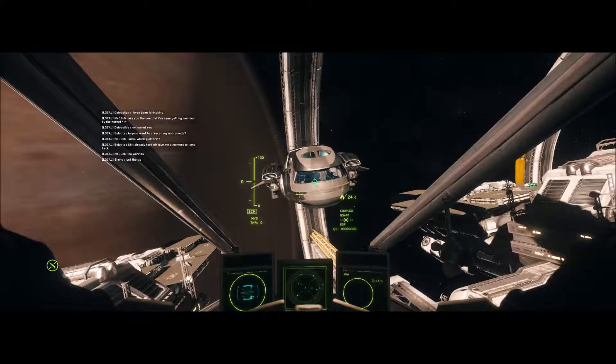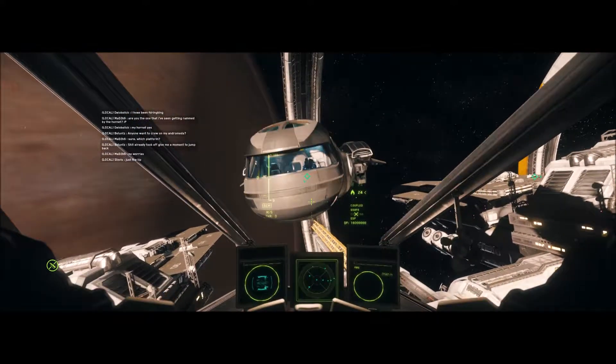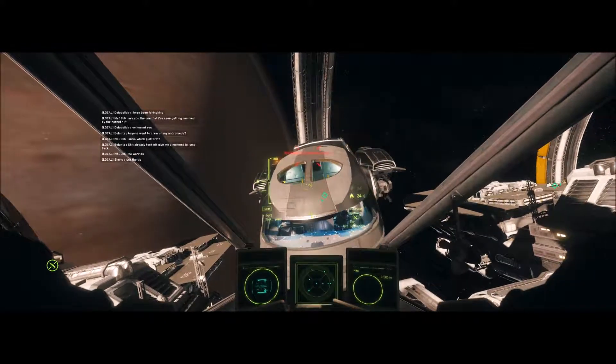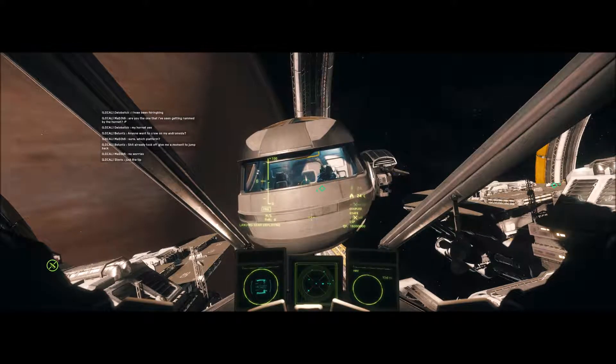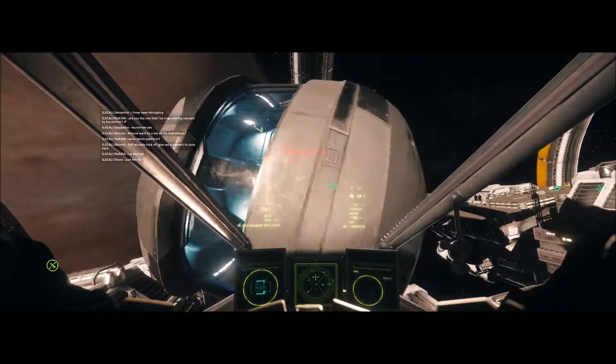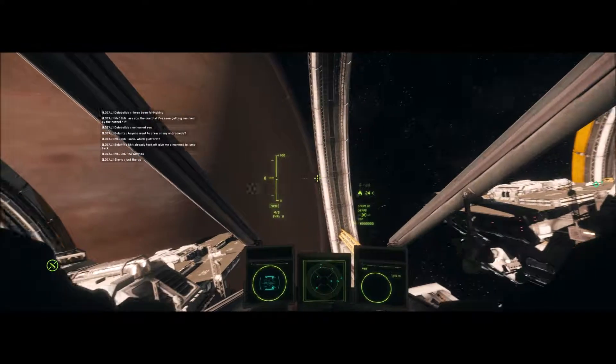While there are a lot of features planned for the upcoming 3.0 release, one that's been affecting just about every department is Item 2.0. That's right, and migrating every ship to this new system is an enormous task. So today, we're going to dive in and explore this new system and the wide-ranging effects it has on all of our ships and vehicles.